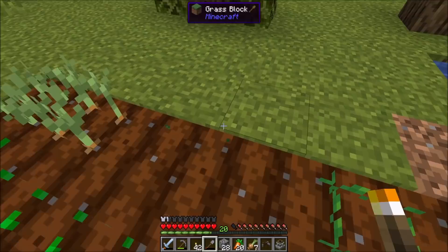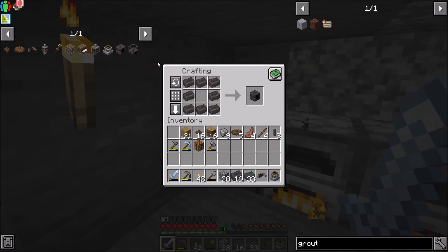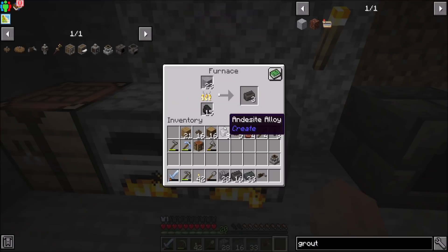I'm gonna plop down another carrot and onion. Just need to keep an eye on food. My algae brick is done. I'm gonna cook up some glass. My seared bricks are on their way. Seared heater - solid fuel source for the smelter. I don't have a way to transport lava yet, so I think this is the way to go. We're gonna need five glass.